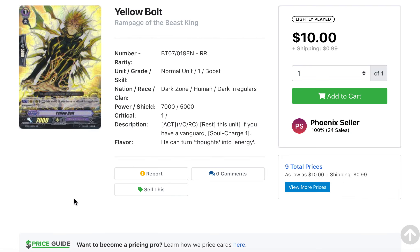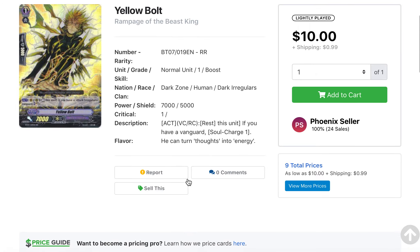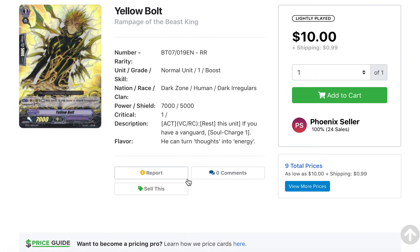This one was actually shown to me by a friend, along with the Dark Irregular support. I was really surprised that Yellow Bolt had gone up in price this much. Being lightly played and shooting up to the $12 to $13 range is quite insane. I never really thought it would get this big, but it's just really good for Soul Charge setup. If you ride this card, you can use the effects since you won't be attacking first — it's that Soul Charge setup that Dark Irregulars really, really need, especially for the No-Life King plays in premium format.